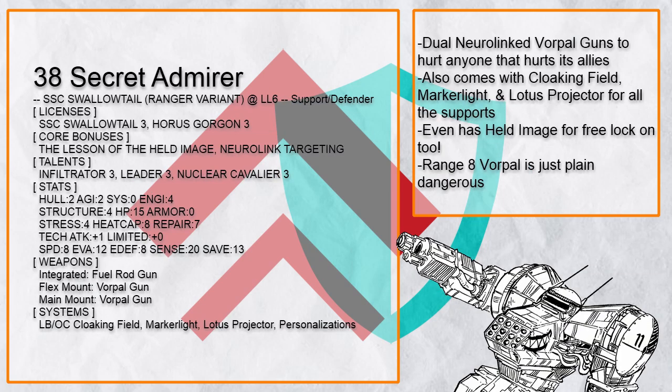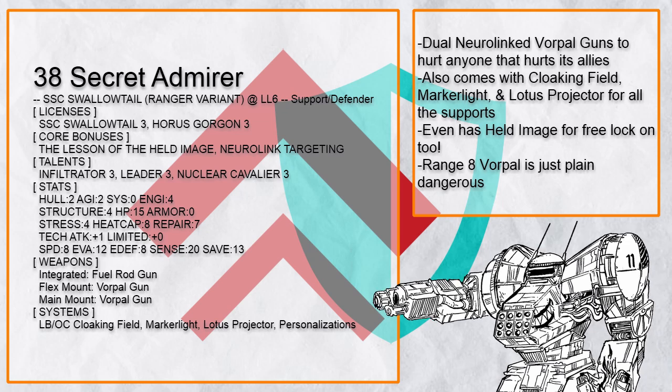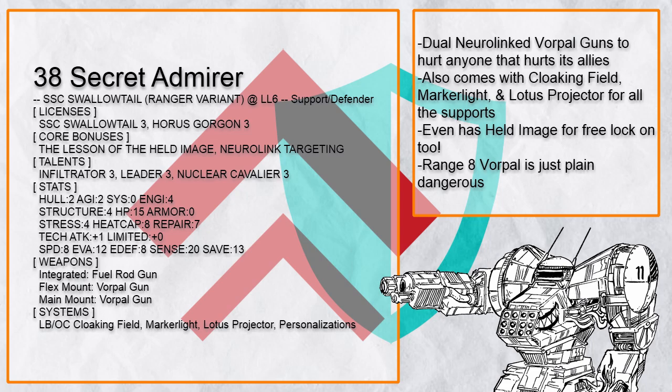Finally, there's Secret Admirer — a Swallowtail RV with Dual Neuralinked Vorpal Gun to harm those that harm its allies badly. With Cloaking Field to keep allies even safer and Lotus Projector to make sure enemies can't do the same, a Range 8 Vorpal Gun is just really painful.